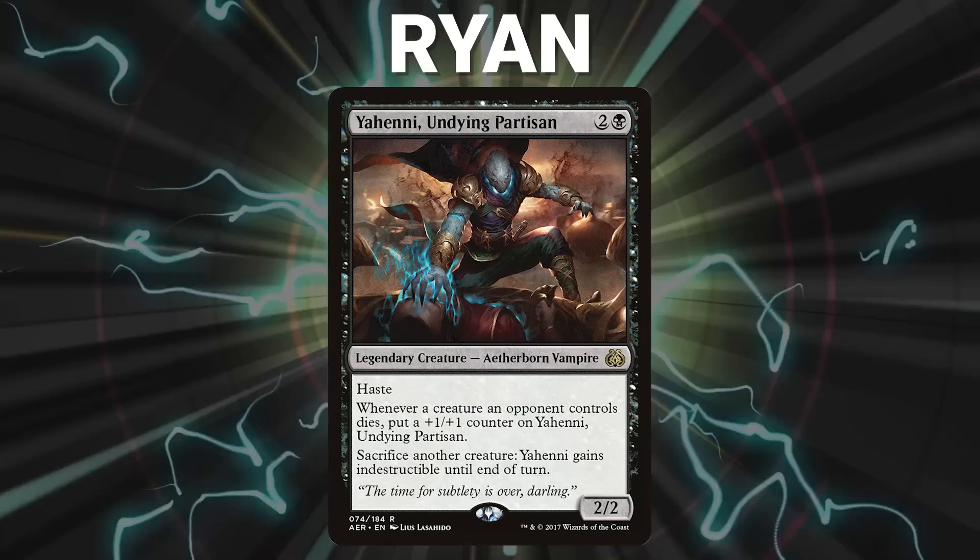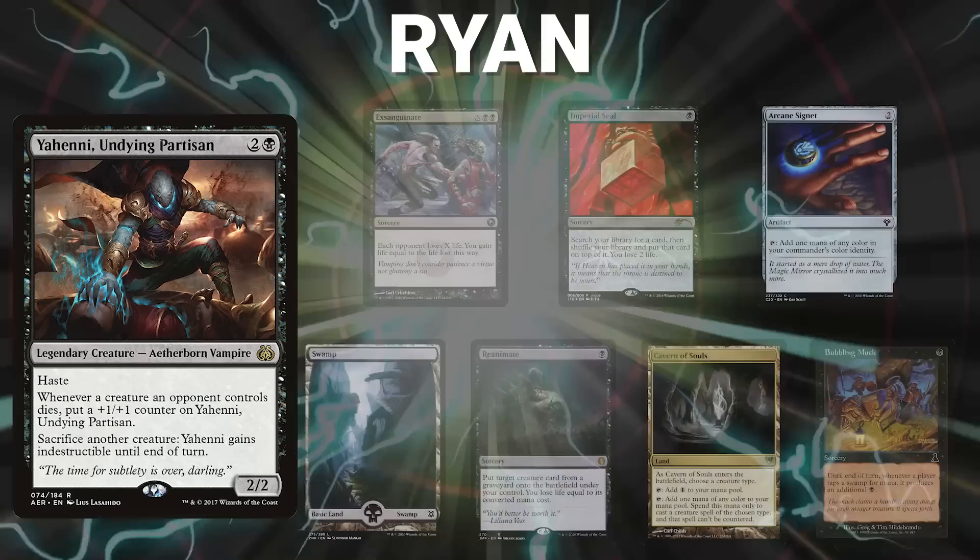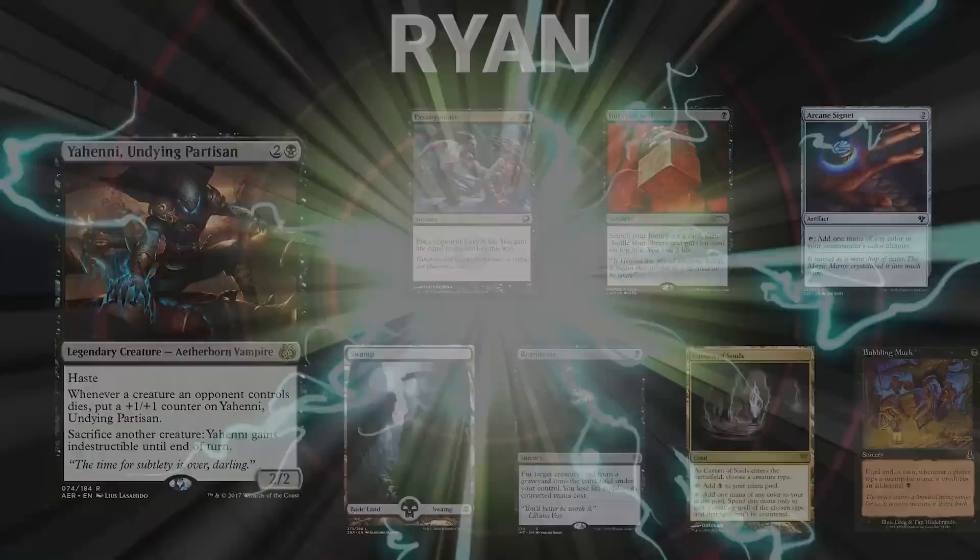Finally, we have Ryan piloting Yeheni, Undying Partisan. This is a turbo Ad Nauseam list that looks to go as fast as possible and leave its opponents in the dust. His opening hand contains an Exsanguinate, Imperial Seal, Arcane Signet, Swamp, Reanimate, Cavern of Souls, and a Bubbling Muck.